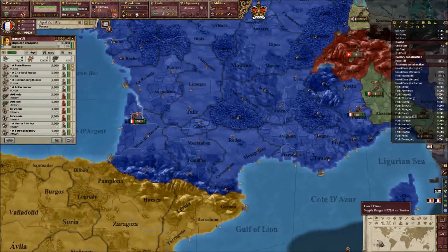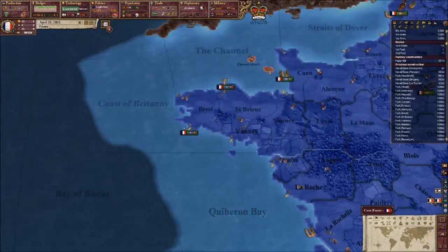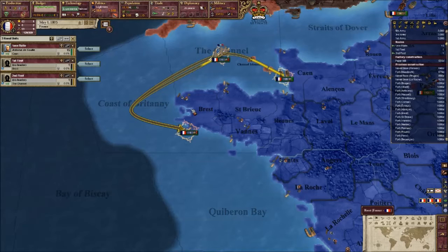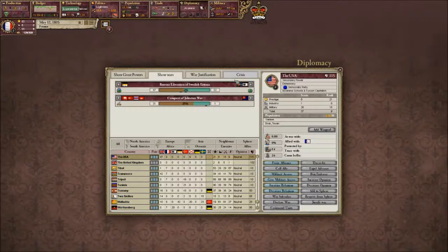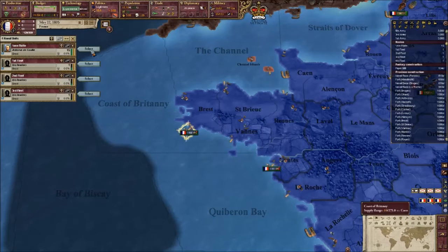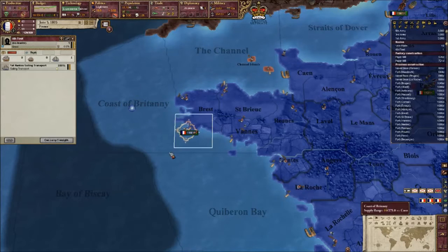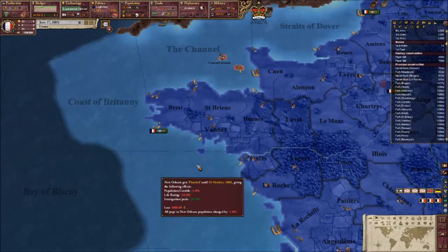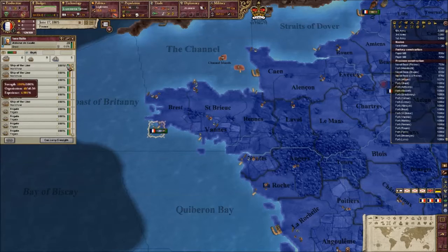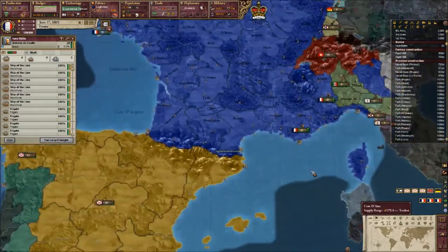Which army am I going to send across? I think I'll send this army to Toulon. Our navy can gather up in Brest. We've nearly got that war justification as well — you've got to be careful because sometimes these war justifications can actually run out, and that's not good. Do I reckon those five transports could actually hold a 36-stack, or do we need more? We'll give it a go.